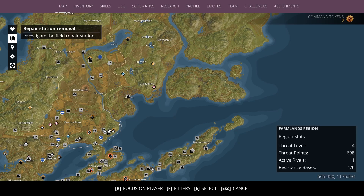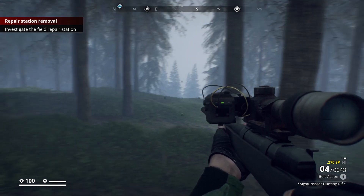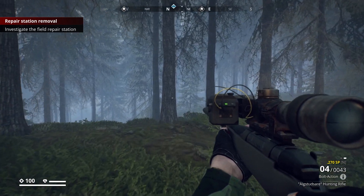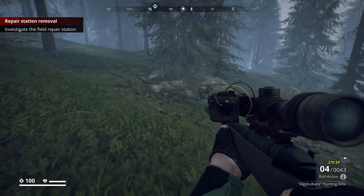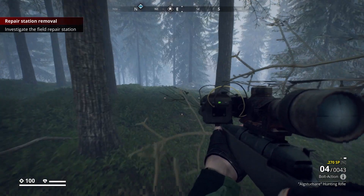I don't know if that means it's around here, or here, or there, or way the hell up here. I have no idea. So I'm just going to kind of go this direction and see what I find. We've got a safe house close here, that's going to be my first objective.